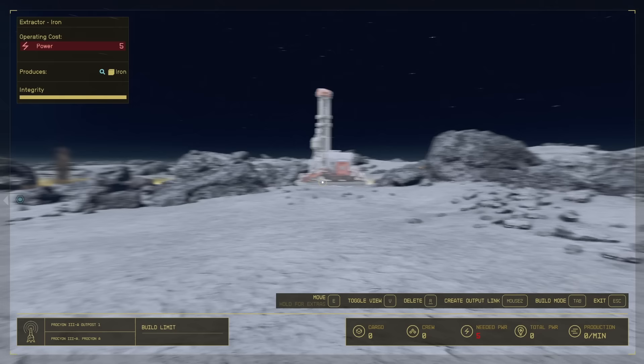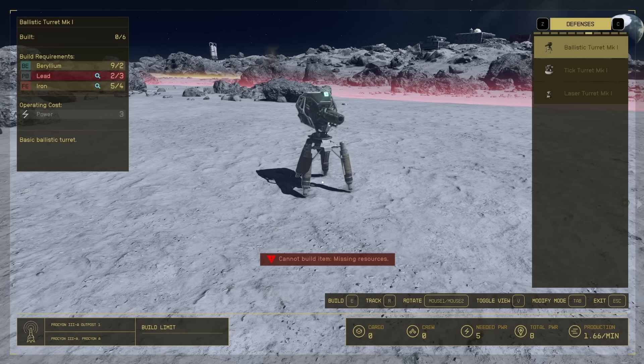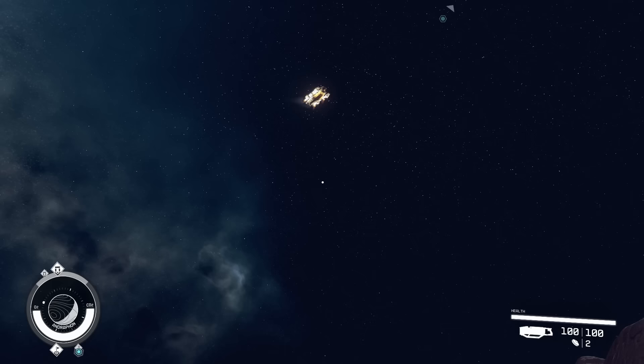For ease, I recommend building in a flat area, so don't venture too far from your landing spot. You'll also find that on planets inhabited by creatures they may attack your base, so it would be wise to place some turrets. It would seem planets not inhabited by creatures do not need turrets, but perhaps pirates will attack at some point.